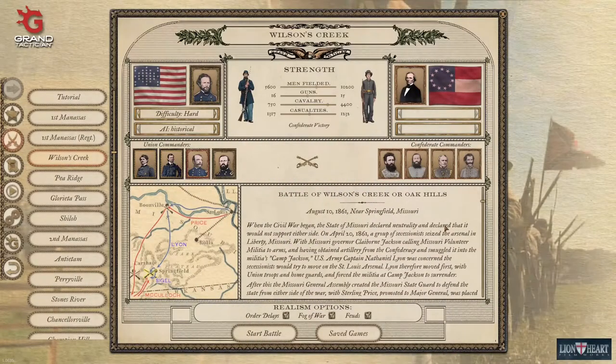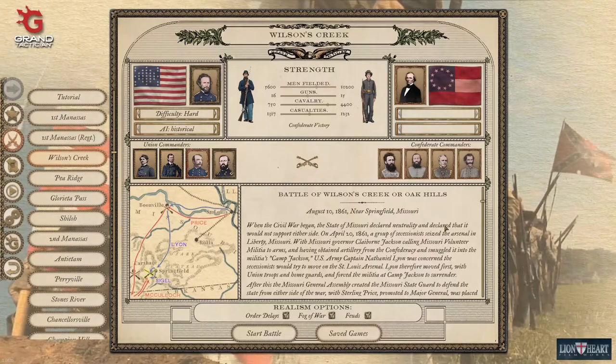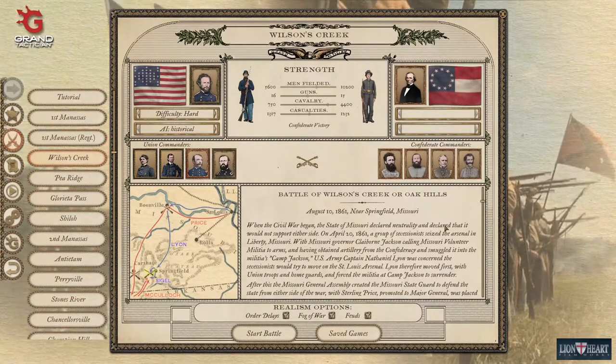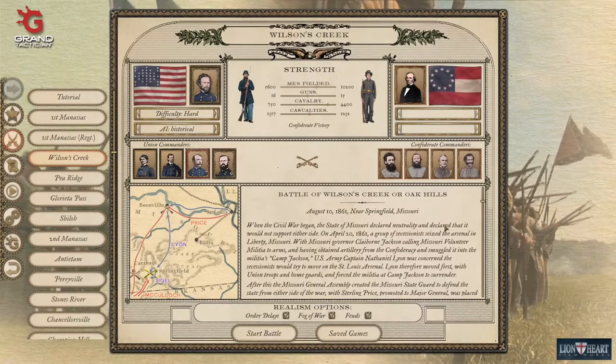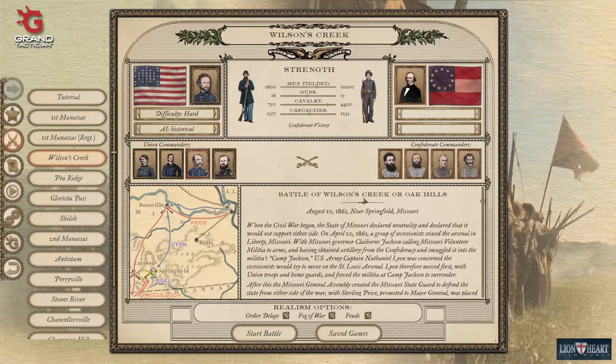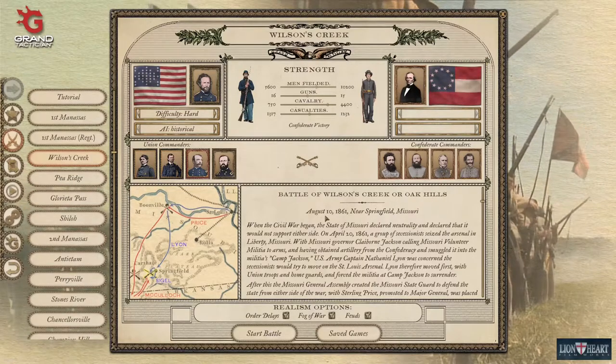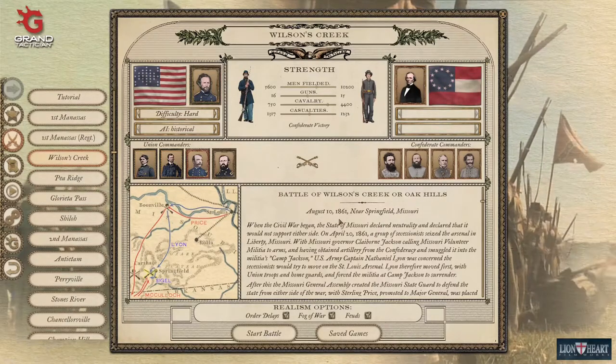Hello and welcome once again. J76NY here, and we are on to our second battle in the historical single battles on Grand Tactician Civil War. This battle we're going to be fighting the Battle of Wilson's Creek, or Oak Hills. It is August 10th, 1861, near Springfield, Missouri.